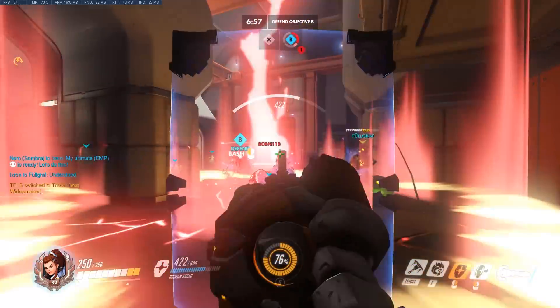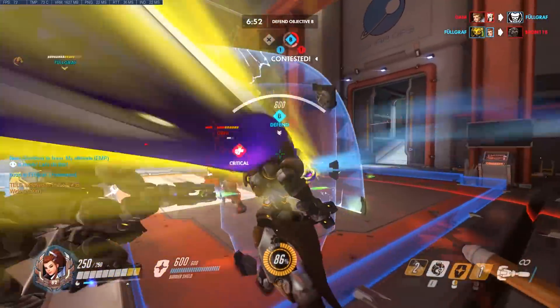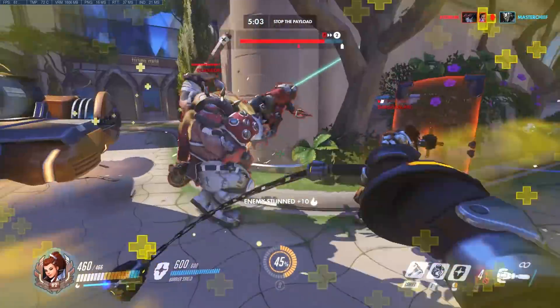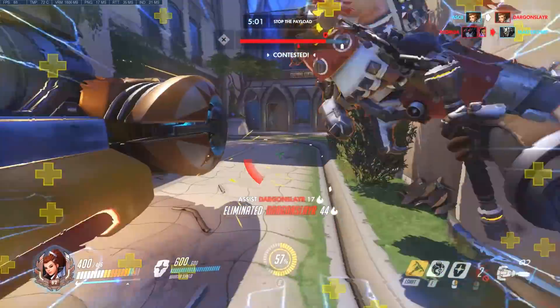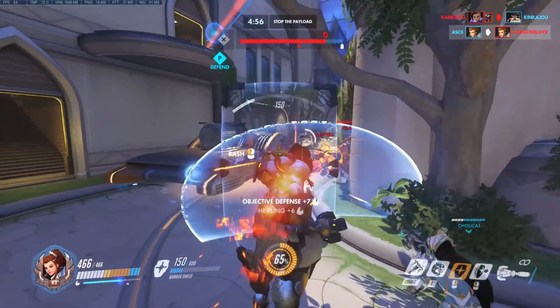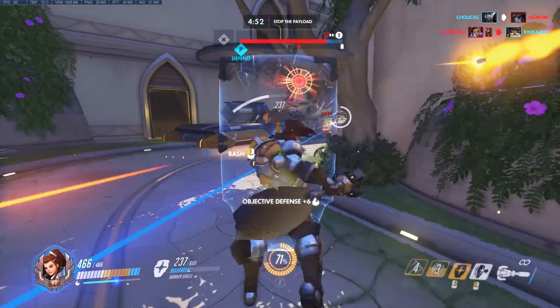Instead, Brigitte saves her allies through crowd control and her dueling potential. She is specifically designed to punish flanking heroes, so one of your most important roles will be keeping track of where flankers are and guarding your team's back line. This makes game sense and positioning very important — you need to be close to the front line to attack and trigger Inspire for healing, but also acutely aware of the danger your back line is in at any given moment.